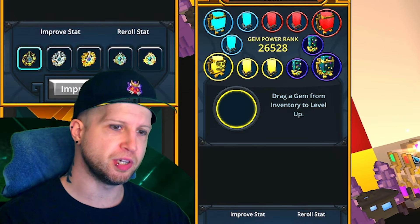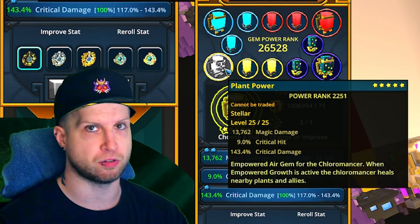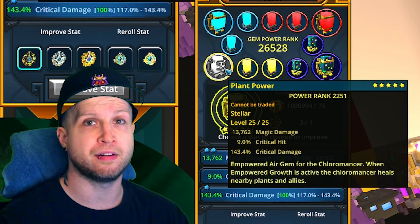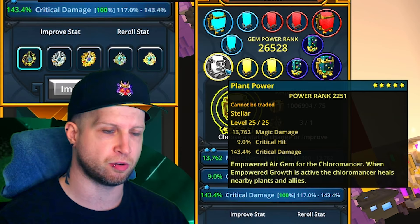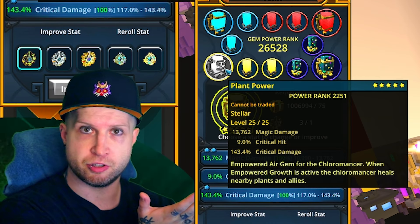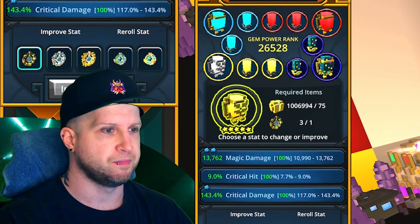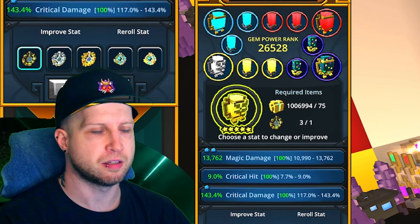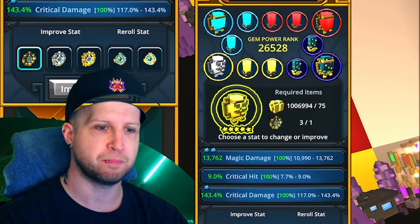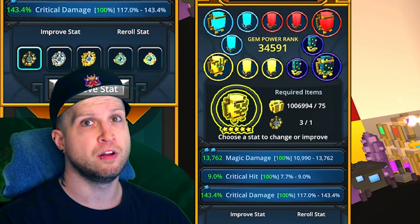For your empowered gem abilities, you could go for the class gem. It's not mandatory — when Empowered Growth is active, your ultimate Floromancer heals nearby allies and plants, but the scaling is really bad. I would still suggest you go for the class gem just because it's a really easy to get powerful empowered gem, although it is time-gated because of the keys you'll have to spend if you're at the beginning of the game. For the other empowered gems, I would recommend Pyro Disc for movement speed and Cubic Curtain for survivability.